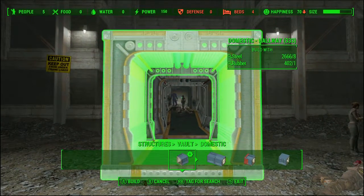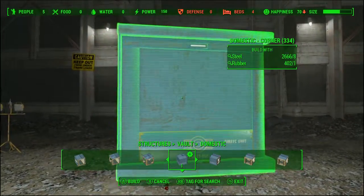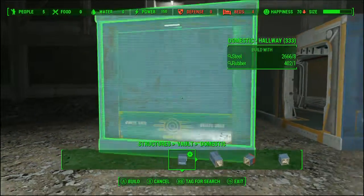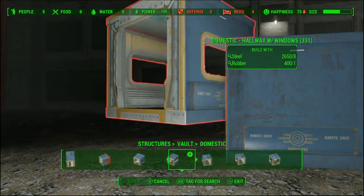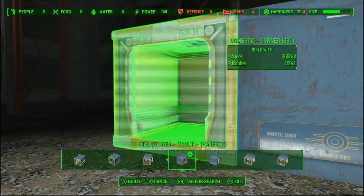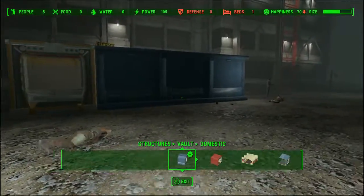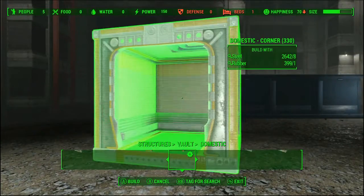The first thing I like to do is get my tunnel network set up. I'm going to look for a domestic corner, stick it down, then two of these, and then another domestic corner. The reason I did this was because it brought me to the center of the vault without losing too much space. Let me get these beds out of here. This is tentative for now.